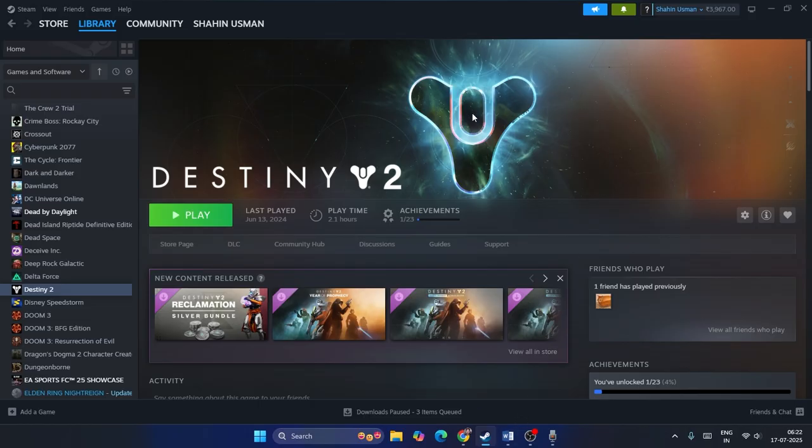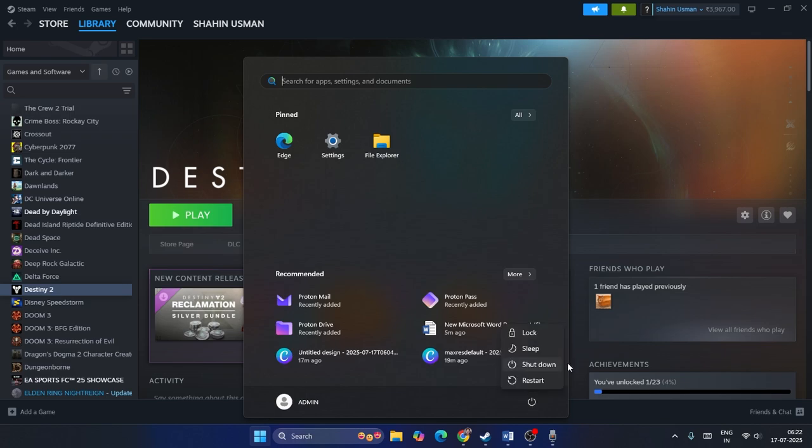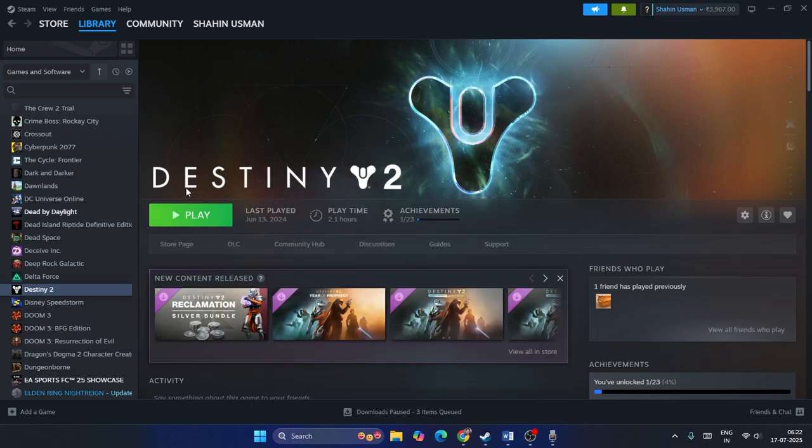The first step is to do a restart. Go to the Start icon, click the power icon, and do a restart. Once the restart is done, check the game. Sometimes a simple restart can fix a lot of issues, so that is why I'm recommending it as the first step.